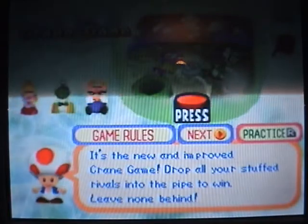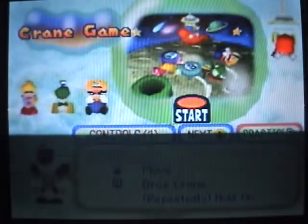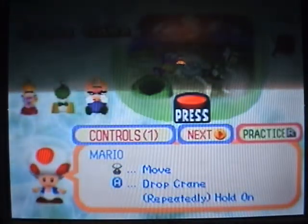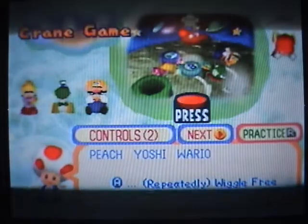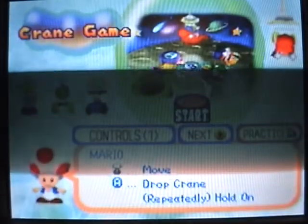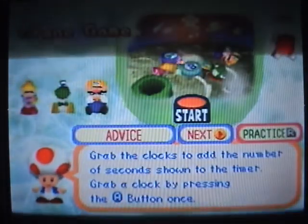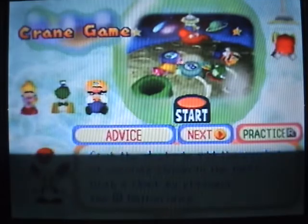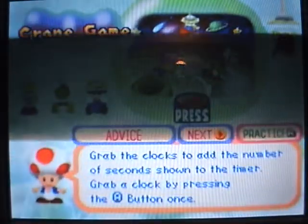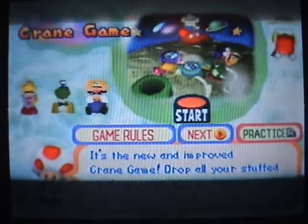Apparently we died and someone stuffed us and put us in a stage that's in space. So he moves and drops the crane, and you repeatedly tap it to pull people free. You can grab the clock to add seconds. And if you press R, you can practice the minigame — no one will win coins and you'll just play it again.